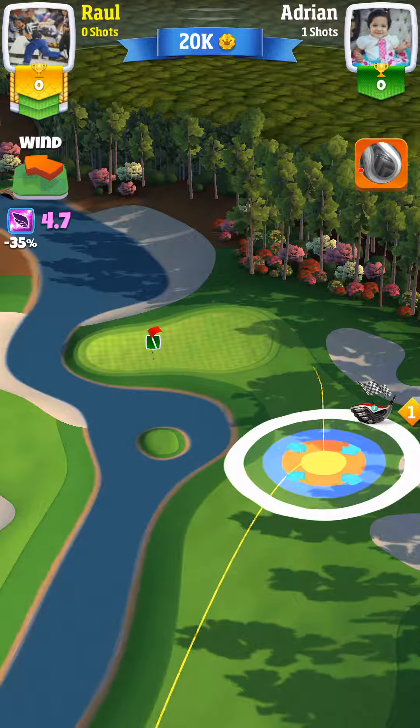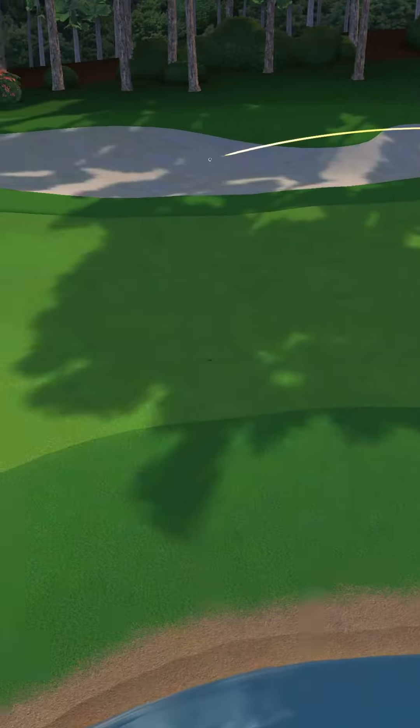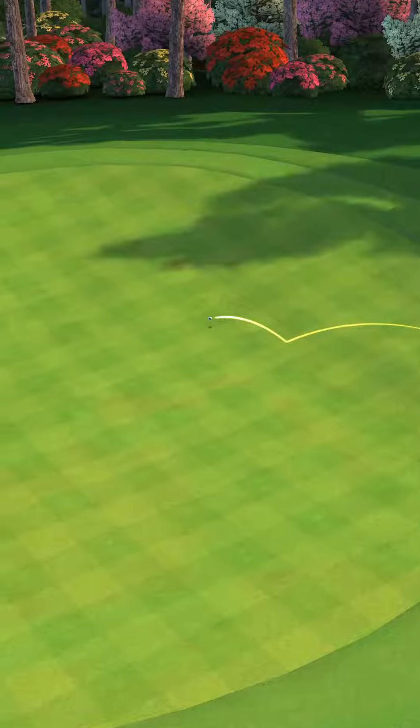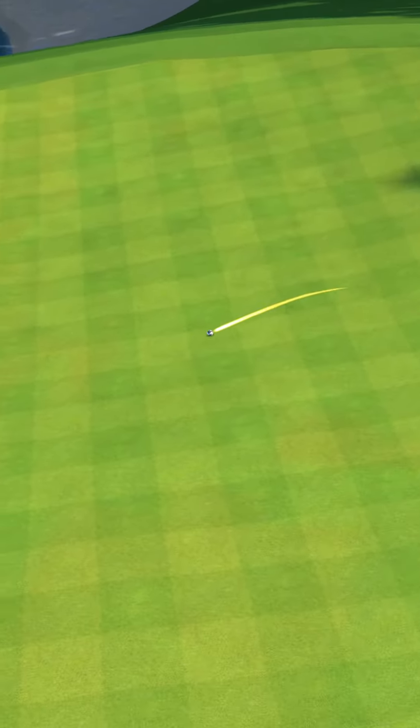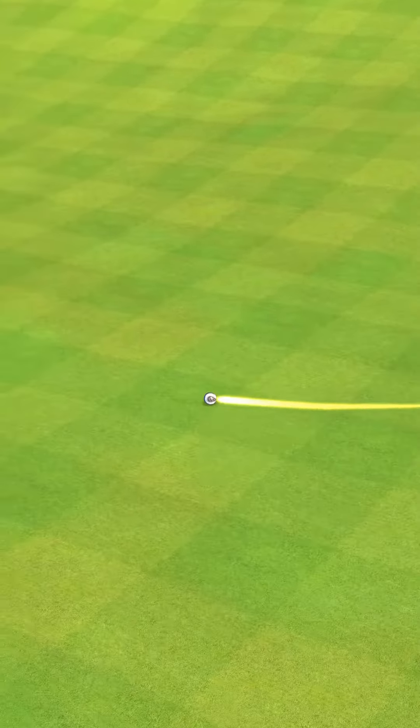I have 4.7 wind going to the left and forward a bit. So I'm going to bring it to the right just some to account for that wind and I'm going to curl it. You don't have to exactly hit it a perfect shot — you can actually hit it in the red some to give it more of a hook. I could have probably given it just a slight more hook or not that much backspin.